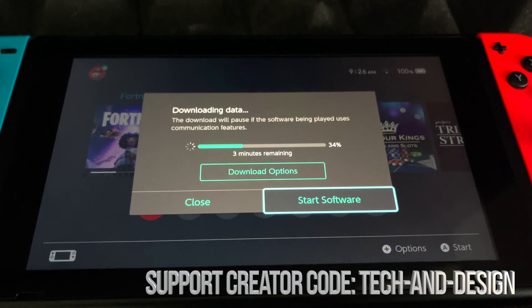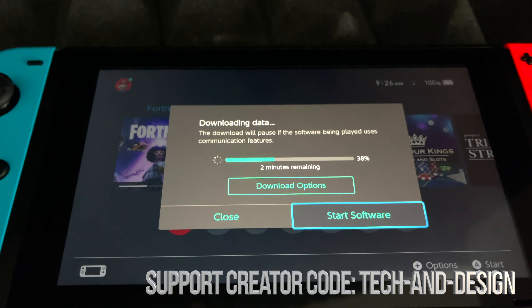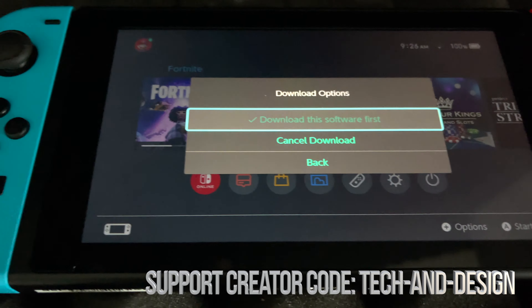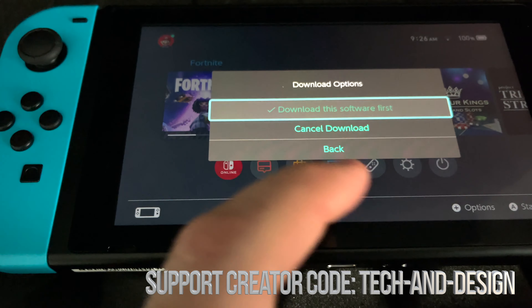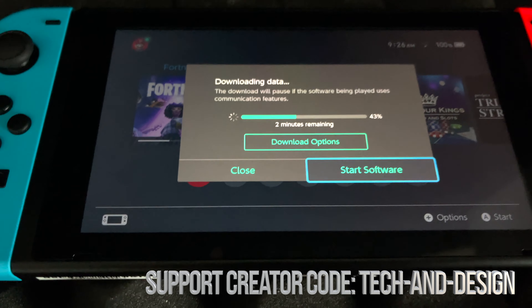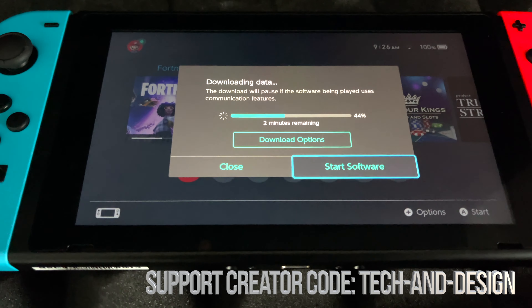Whichever game you're trying to run, always just wait for the download to happen. We can even see the download options right here — we can see Cancel. Don't cancel the download either; we're gonna go back and that's it. Once the download is actually done, then we can play the game.